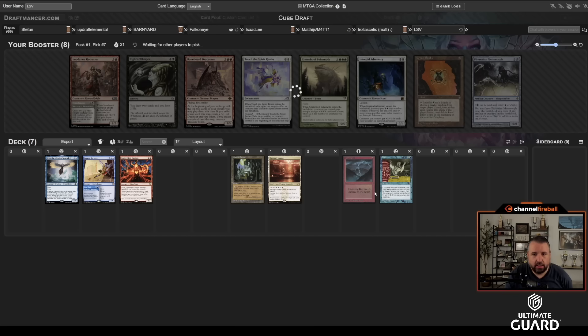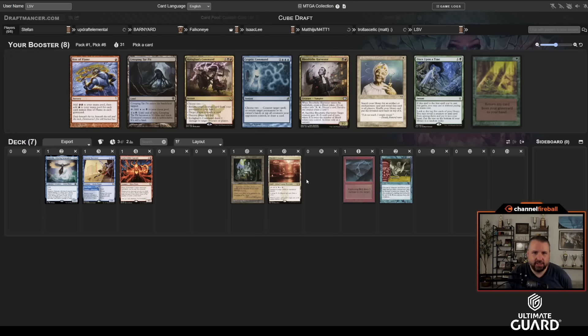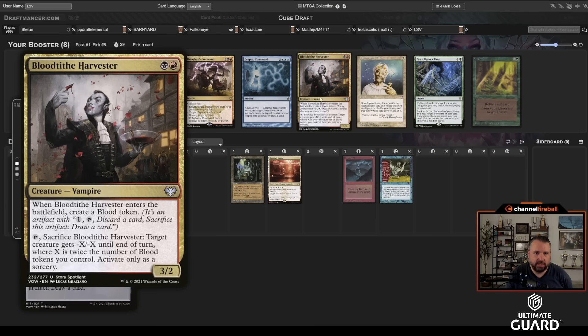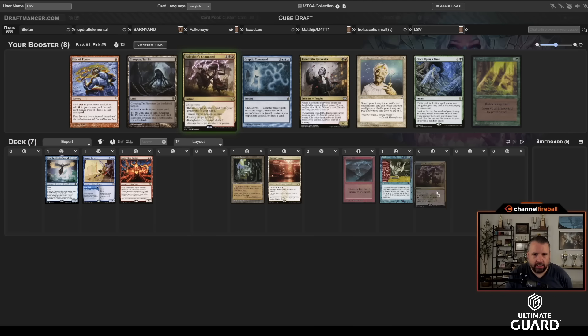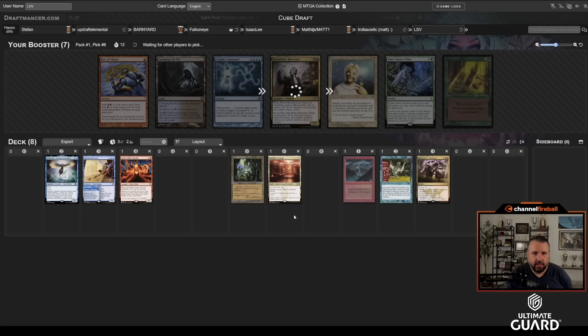This deck could also have a reanimator aspect — Eureka and Smuggler's Surprise are not looking viable given the direction I've gone. There's Cryptic Command, Blood Tithe, K-Command, and Creeping Tar Pit. I'd love Once Upon a Time but I'm not supposed to take it. Tar Pit could open the door to splashing black. I like K-Command with a lot of what I have, so I'll take that.